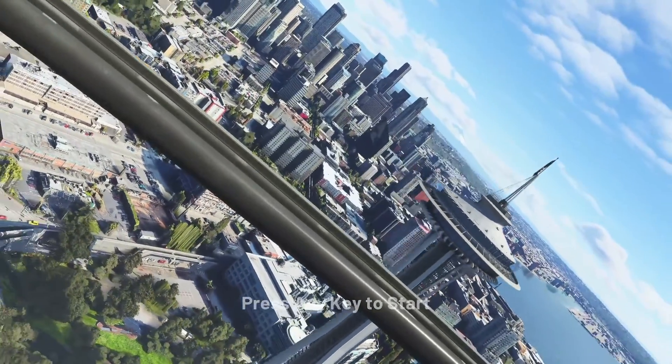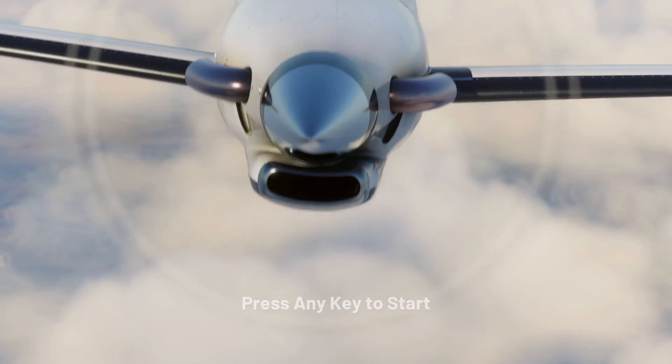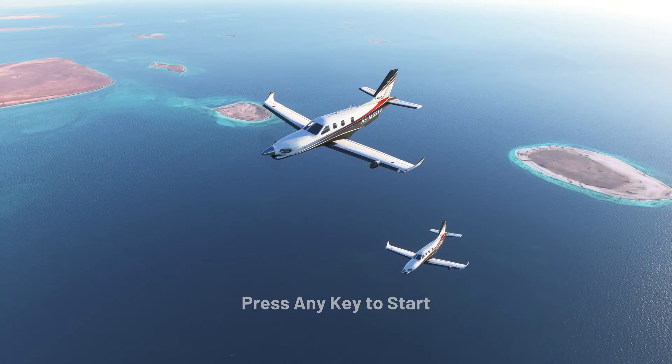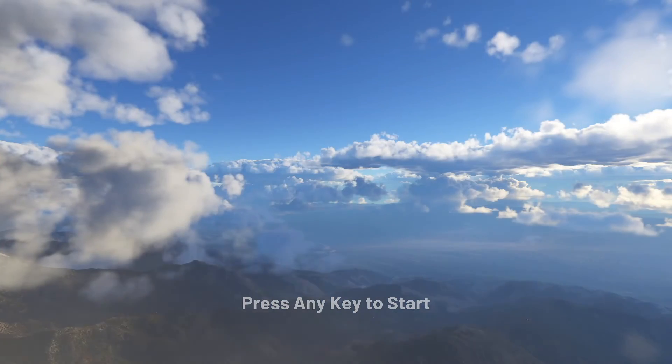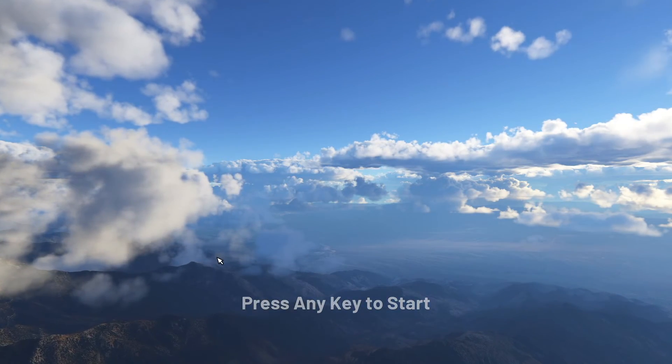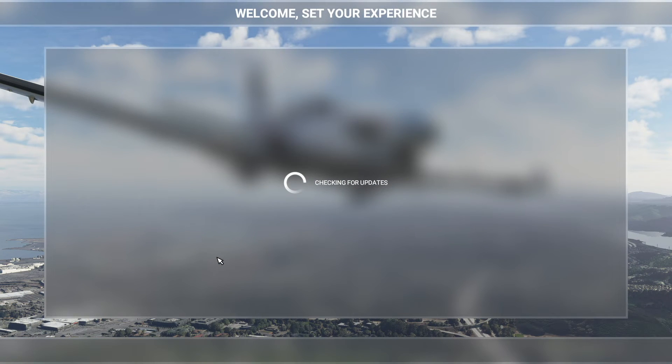So in Microsoft Flight Simulator 2020, you're first met with this lovely greeting screen - very beautiful, I have to admit. It says 'press any key to start', pretty straightforward. We're going to press any key, and then you're met with a little loading screen. We wait for that to load, and then we get into the UI, the welcome screen, and from there I'm going to show you how to connect to multiplayer.